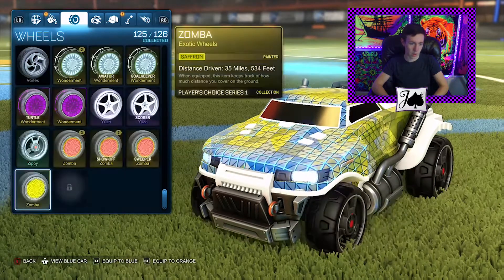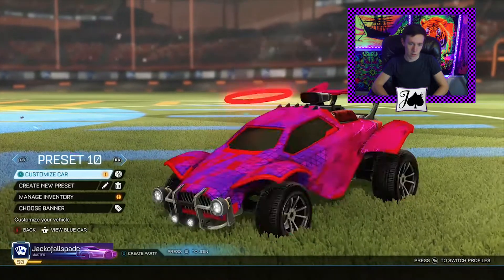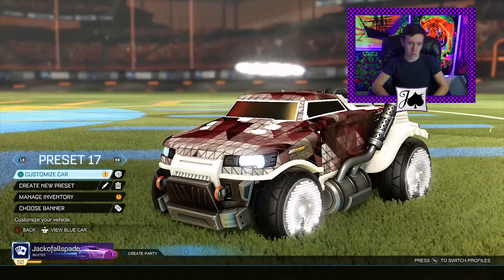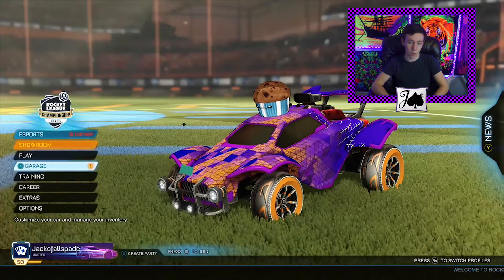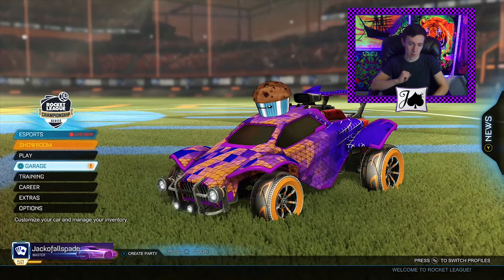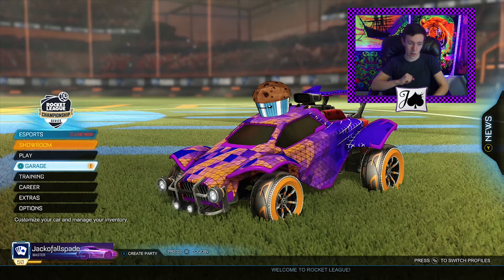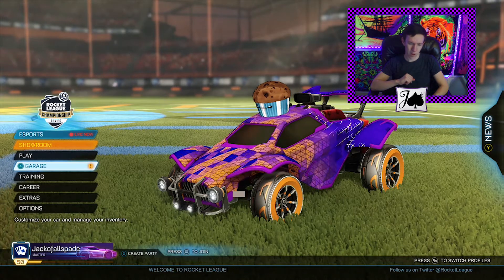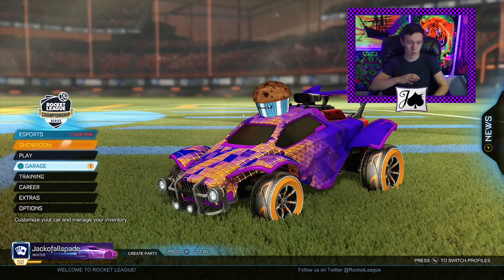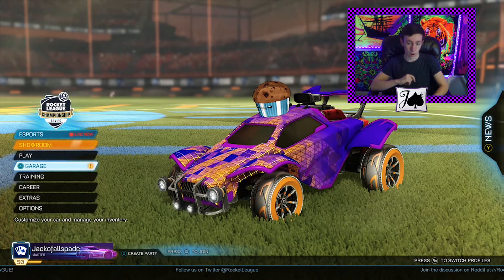And I actually got a couple of drops from it. We've got the orange Razzles that I got today from a drop, and we've also got that Winning Streak banner down at the bottom, which I'm very happy about. I like how it's animated, I like the color scheme, I like the design — that's probably going to be a banner that I'm using for a while.